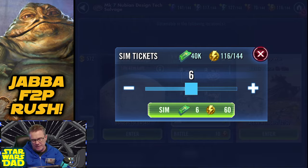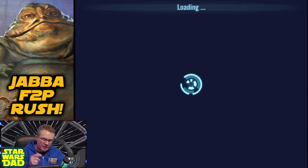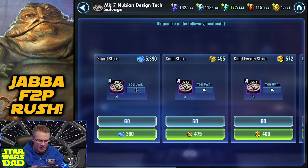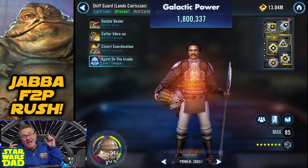I got extra energy to grab - didn't pick it up, let me get that. As I said, we're gonna see some daily activity today. Back to Skiff Guard Lando - I'll show you I'm really close to C-3PO being finished, but not quite there yet. If I can get him four more of these... three more, okay. Now I need four, and I can get four right there from the shard shop.